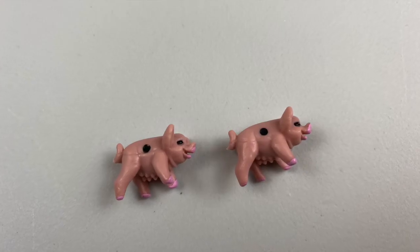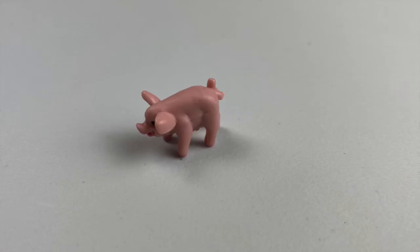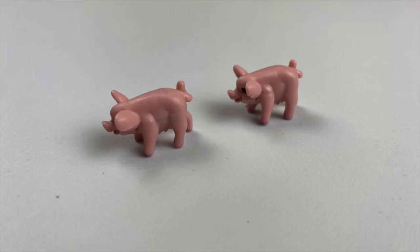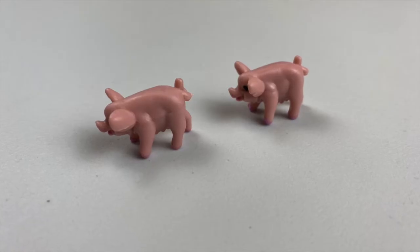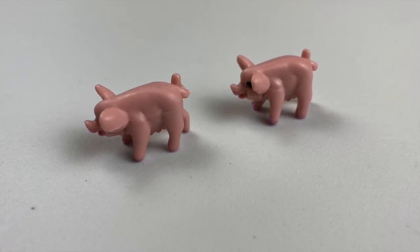The least valuable roll you can get is called a sider, and this is when both pigs are on their side. This is worth one point. If you get your pig to land on all four of its feet, this is called a trotter, and it's worth five points. Anytime you throw the pigs and they both land in the same way, you will double the value of each pig. So a single trotter is five points, and a double trotter would be worth 20 points, because each pig is worth 10 in that case.